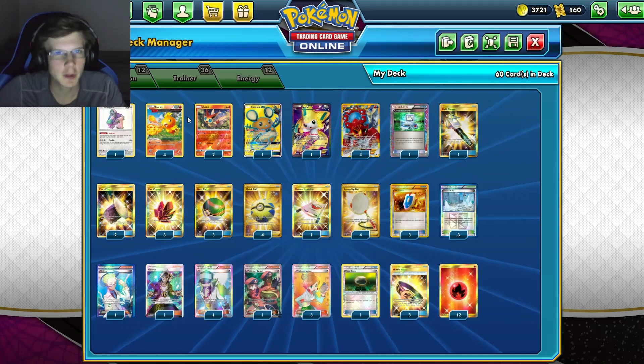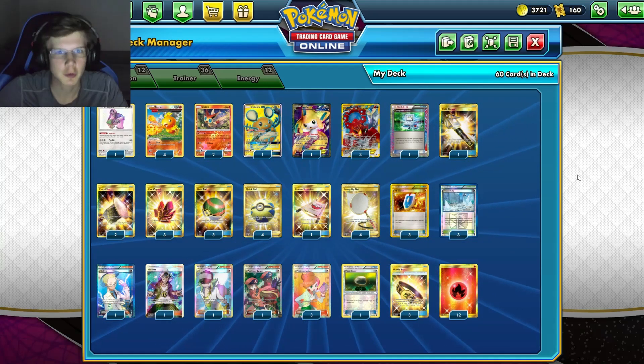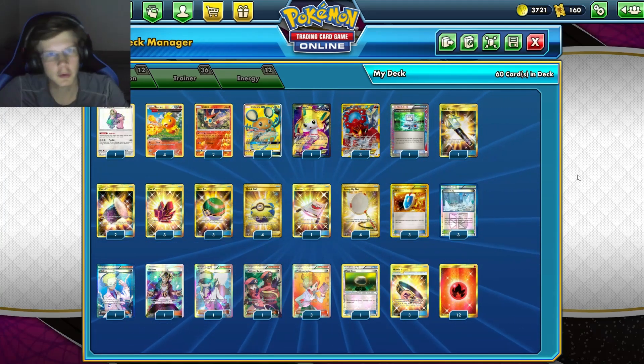If you guys are ever looking to buy some Pokemon codes, make sure you head to buyptcgocodes.com. Use my code KELDO for 5% off your purchase to get yourself any Fusion Strike packs, Evolvings, any pack — they got them. Link will be down in the description below.